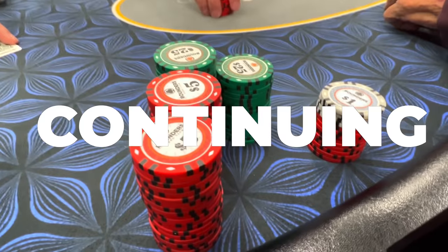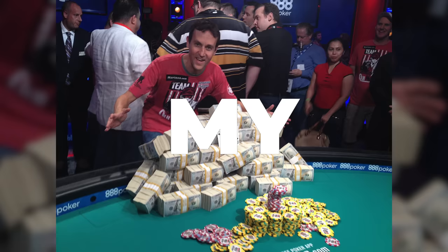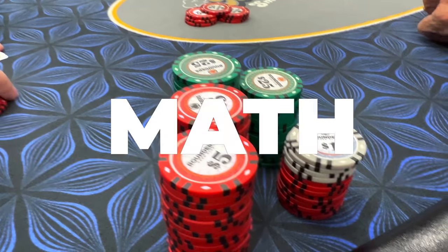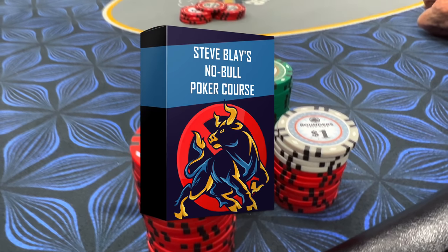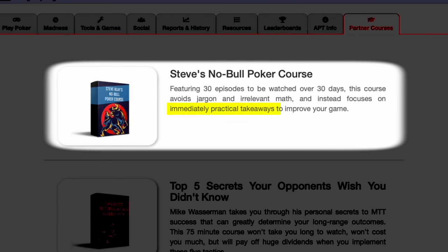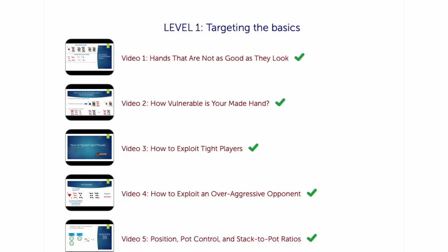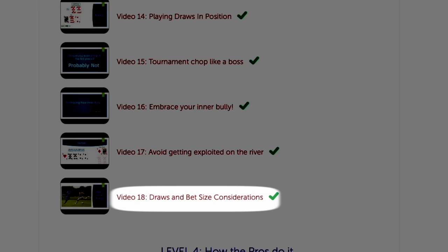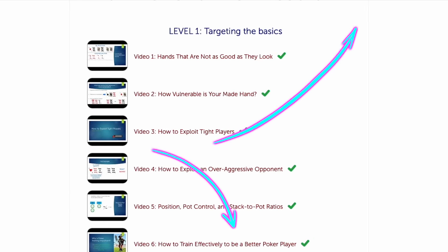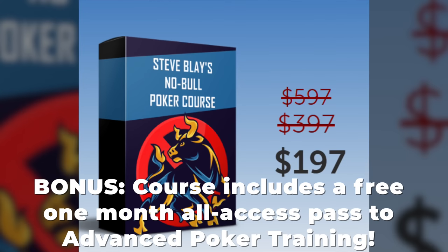Even though the hand didn't work out, I was happy continuing to stay aggressive and keep the pressure on. My game has improved immensely. My friend Steve Bley from Advanced Poker Training has created Steve's No Bull Poker Course — 30 videos, 30 days, with immediate practical takeaways. It covers exploiting over-aggressive players, three-betting, pot control, stack-to-pot ratios, bet sizing, squeeze plays, river bet-over bluffs, triple barrel bluffs, and much more. Click the link in the top right corner or video description to watch the first video free. Get the entire course at a 66% discount for the next few days.